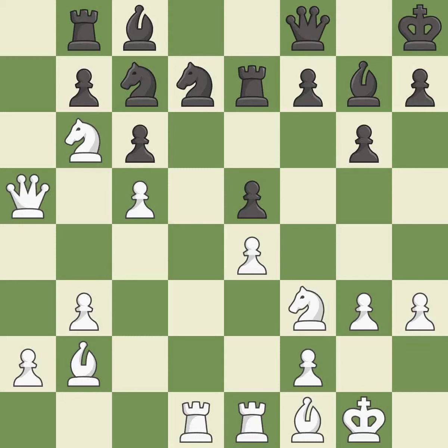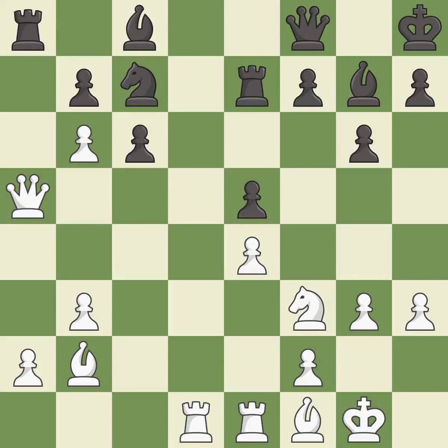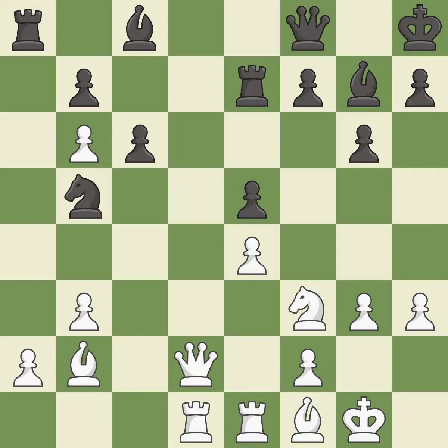Several best moves follow in sequence. This wins time by threatening the queen and forcing it to move away. The queen is placed on a safer square, and the knight is repositioned to a safer square as well. This threatens to activate a rook by getting it to the 7th rank — it is excellent. The pawn is moved to a safer square, and this wins a tempo by threatening the queen and forcing it to move away.